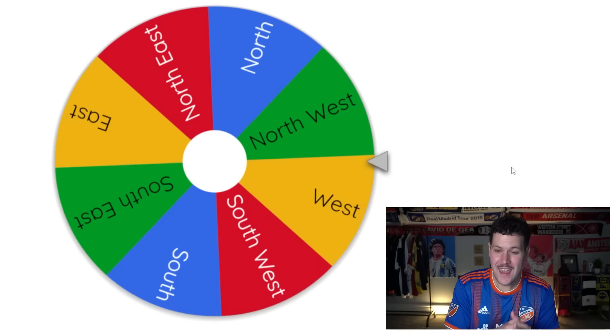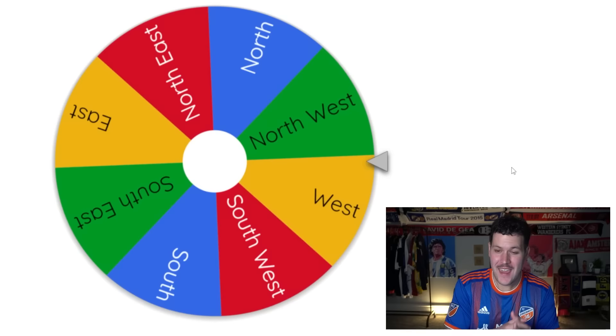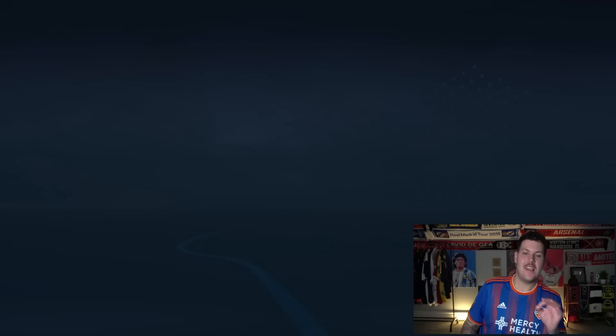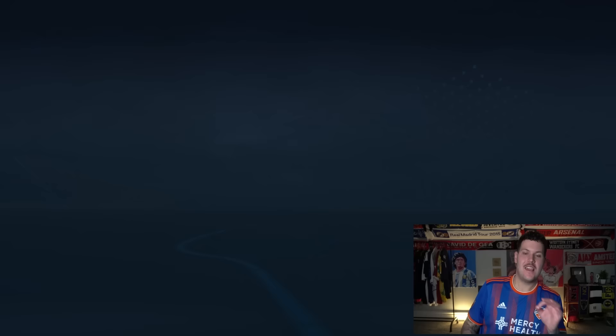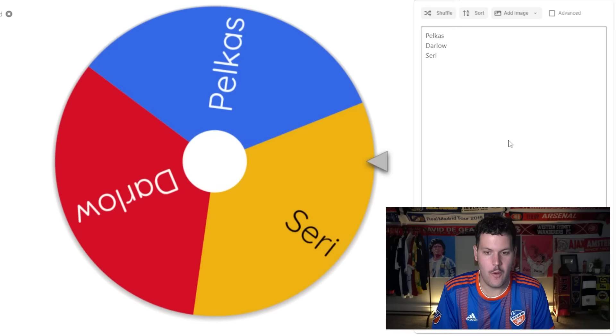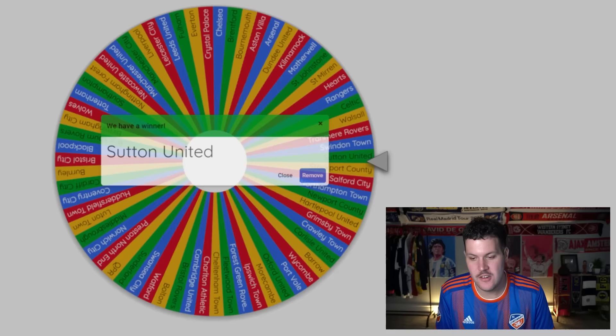Huddersfield are drawn again immediately, heading northwest toward Hull City. Hull can't go east — that's the water. So Hull versus Leeds United. It's a draw, then a second leg in Hull. Leeds come from behind to win. After a three-way battle, Pelkas joins Leeds United.